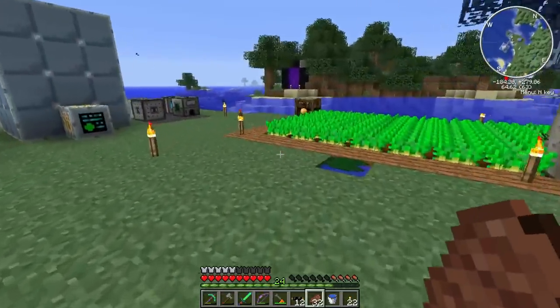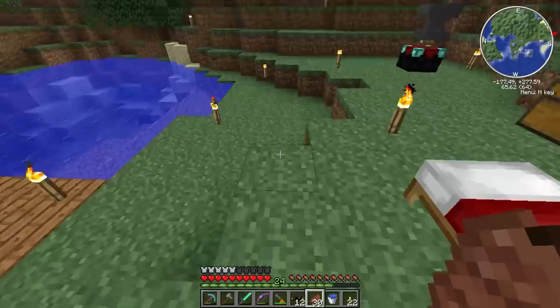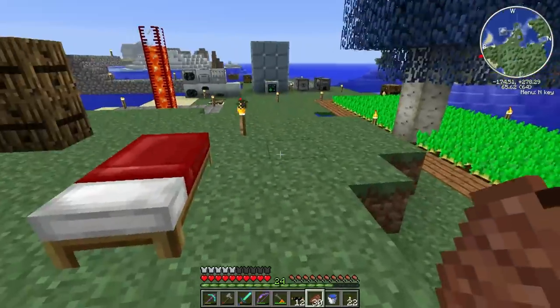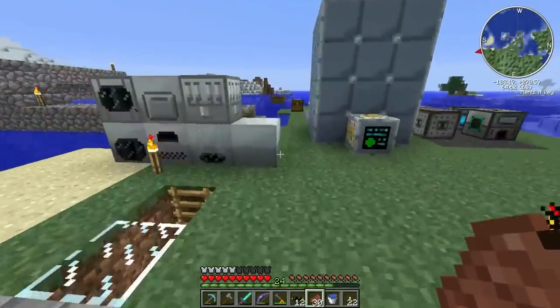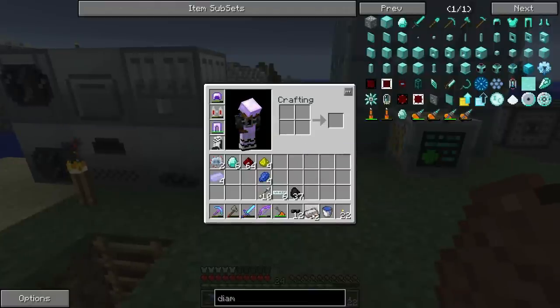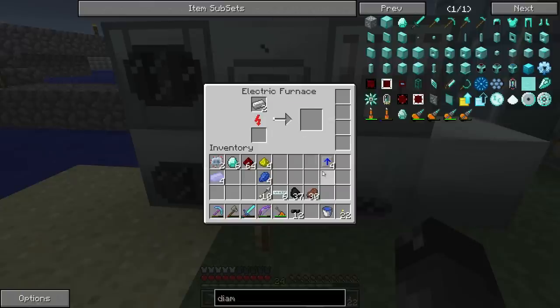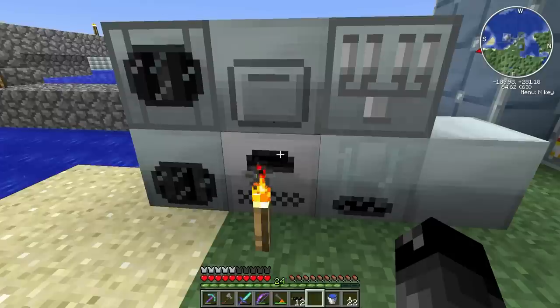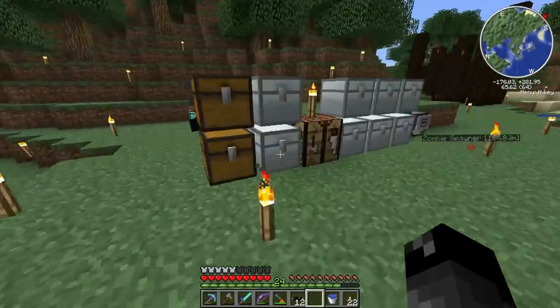That finally got done smelting. I forgot to mention last episode but my cows disappeared - the hole they were in got filled in. At least they're not making noise anymore. Let me show you these overclocker upgrades and how fast they make this electric furnace work. If I put the iron in there - kind of slow - add the overclockers and oh yeah, super fast! So I have my four titanium ingots and we are set.